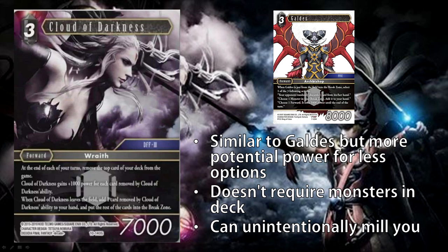Moving on to the Wraith side of the starter deck. The dark card we have is Cloud of Darkness. She is a free cost 7,000 power forward. At the end of each turn, remove the top card of your deck from the game. Cloud of Darkness gains plus 1,000 power for each card removed by her ability. When Cloud of Darkness leaves the field, add one card removed by her ability to your hand and put the rest into the break zone. This card fulfills a very similar role to Gaudes — a very solid free CP 8K forward. Cloud of Darkness can very easily reach that same power level: end your turn, she removes one card, she's powered up to 8,000. If she survives the following turn, she goes from 8,000 to 9,000 power.